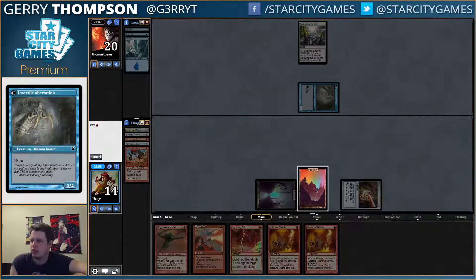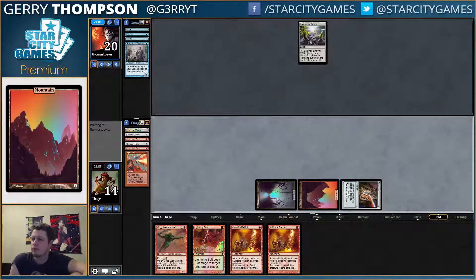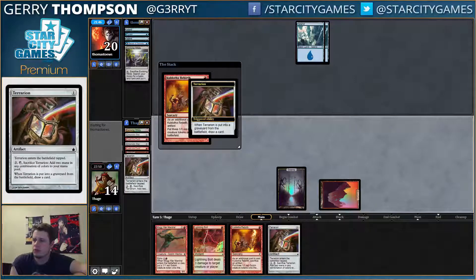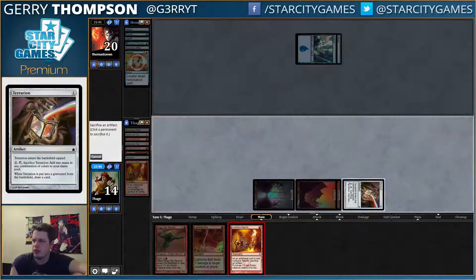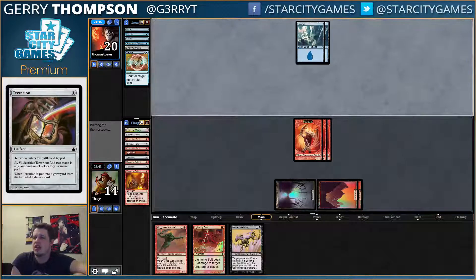I think I prefer to just save the bolts. The only issue is Nivix Cyclops. Is this Rebirth gonna resolve? Gate — geez, geez, geez. Let's do it again. Ooh, War and Weirding — that is nice, that is a nice one. Now I'm even covered against Cyclops.